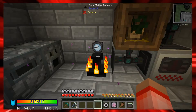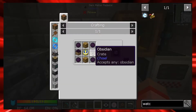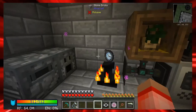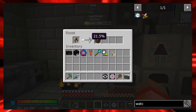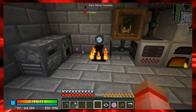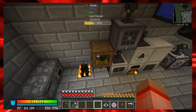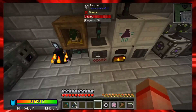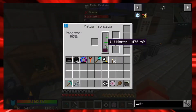Before that, I've got my little pedestal over here with the watch of flowing time - we made that several episodes ago. It's dark matter, obsidian, glowstone, and a clock, and it increases the ticks of machines and blocks that are close to it. So it's making my chicken pump out a little bit faster, the recycler go faster - everything's going faster because of this.